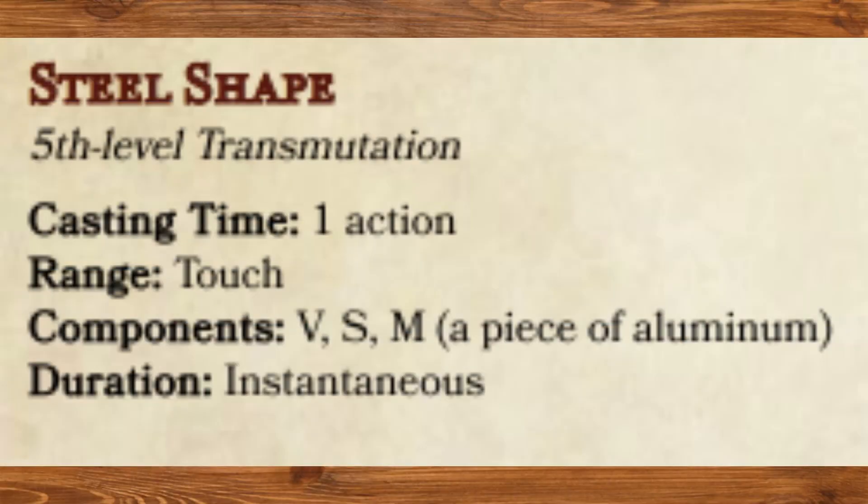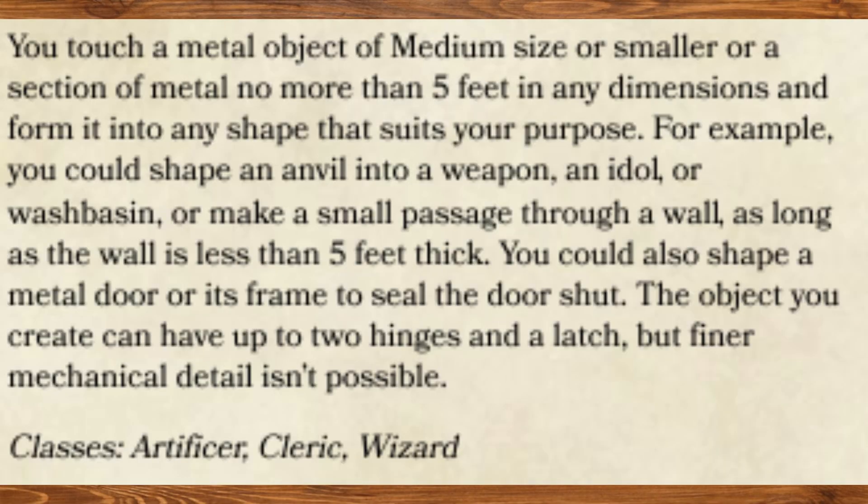Steel Shape, fifth level Transmutation. You touch a metal object of medium size or smaller, or a section of metal no more than 5 feet in any dimension, and form it into any shape that suits your purpose. For example, you could shape an anvil into a weapon, an idol, or a washbasin, or make a small passage through a wall as long as the wall is less than 5 feet thick. You could also shape a metal door or its frame to seal the door shut. The object you create can have up to two hinges and a latch, but finer mechanical detail isn't possible. It's Stone Shape but with metal — what do you want?